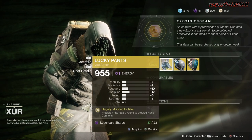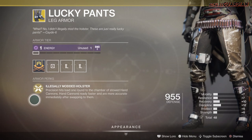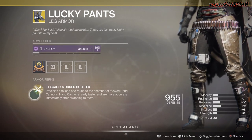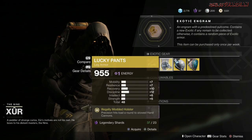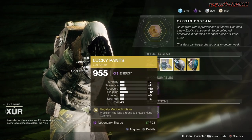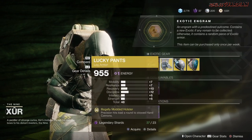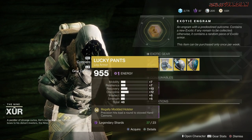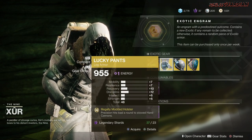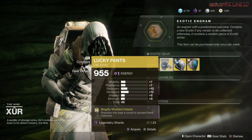Next we have the Lucky Pants for the hunter. The perk is Illegally Modded Holster: precision hits load one round to the chamber of stowed hand cannons, hand cannons ready faster and are more accurate immediately after swapping to them. All of these only have a total of 48 stats, so none are good stat-wise, but if you don't have one go ahead and pick it up. Lucky Pants itself is not a top tier exotic — I'm going to give it a tier 3 in both PvE and PvP.